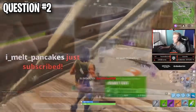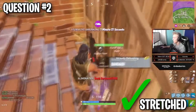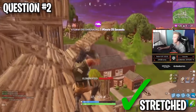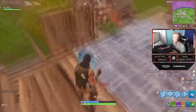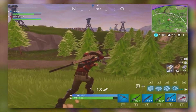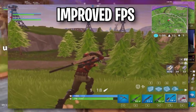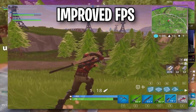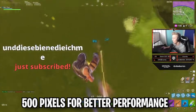Tfue, like many other pros, plays on a stretched resolution of 1440x1080 square pixels. The reason most pro players prefer this display setting over normal HD or greater is a bit deeper than just making the player appear bigger — though it is true. There are other benefits, such as improved FPS, meaning your game processes more frames per second and runs a lot smoother. Pretty fair considering you're only losing about 500 pixels.